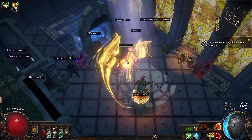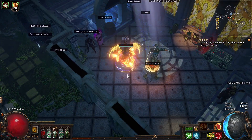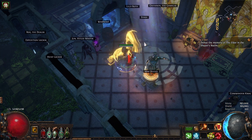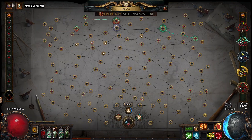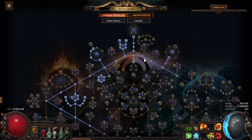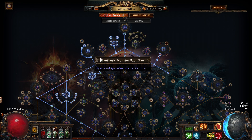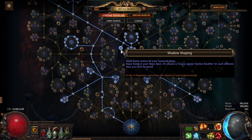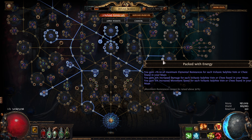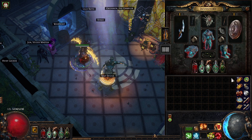Welcome everybody. In today's video I'm gonna show you my method that I came up with that looks pretty much solid for how much currency I can farm. Let's start with the atlas tree — I'm focusing on reports drops, focusing on delirium as well as final bosses to provide me with elder and shaper maps. We're also making maps that contain implicit modifiers, which are pretty nice.